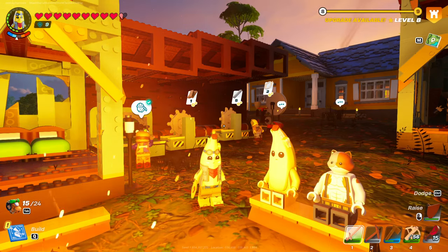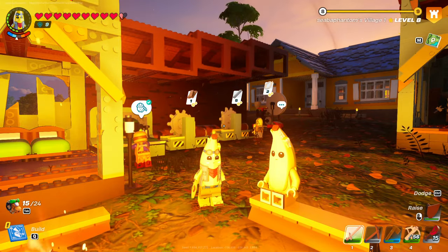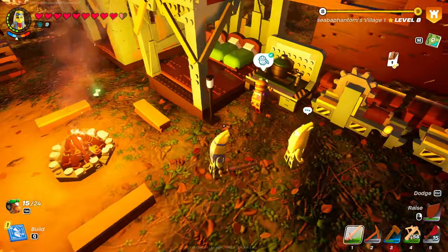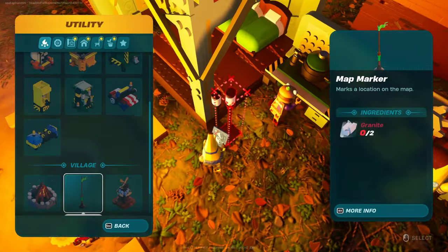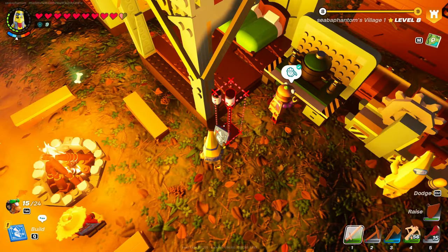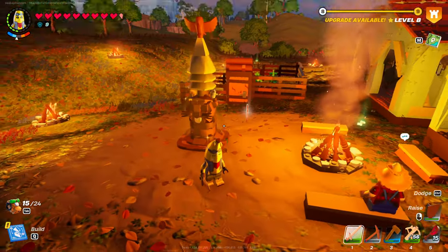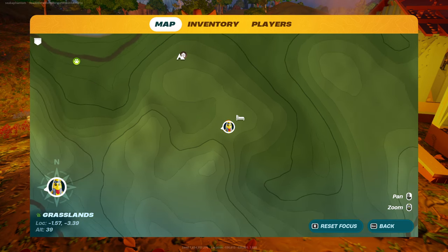Hello everyone and welcome back to another episode of my Lego Fortnite adventure. I'm going to be going over a couple more tips and tricks today. This right here is a map marker — go into your utility, it is right there. It takes two grand to make and people are not using these enough. Put one at your base so when you pull up your map it shows up where your stuff is.